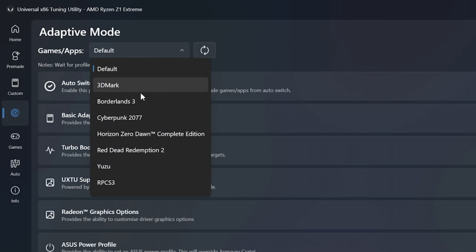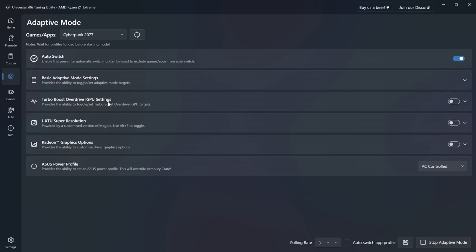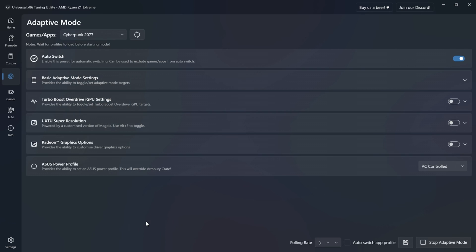A nice feature is the ability to create a profile for specific games or scenarios. For example, I have a Cyberpunk profile that automatically switches on, so you can customize profiles based on whether a game is CPU or GPU-bound, and even change power consumption depending on whether you're on battery or docked mode.